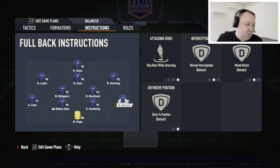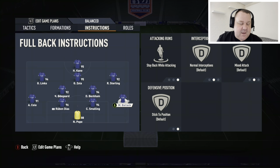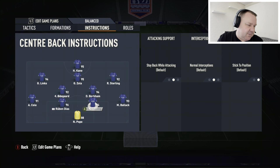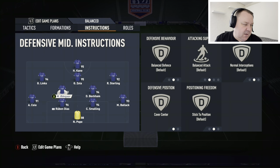Two center backs: stay back while attacking — of course. Two full backs: stay back while attacking as well. I say this a lot — if you've got wingers in your team, there's no debate: you don't need your full backs on get forward, overlap, or anything like that. Just leave them be. They will still get involved in the attack and they're often your out ball, but their first job is to defend and keep the goals out.